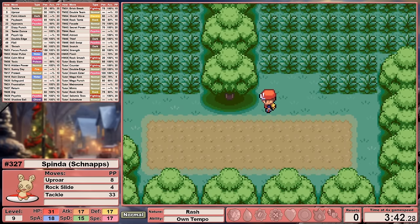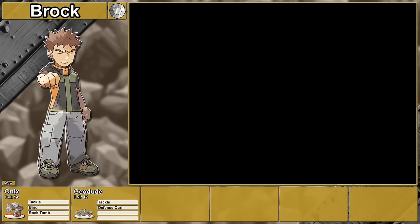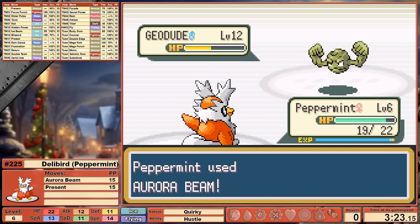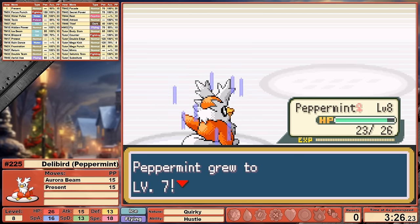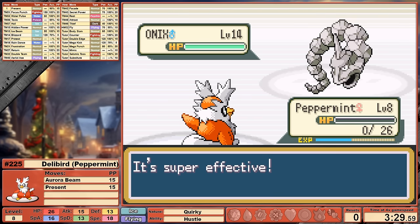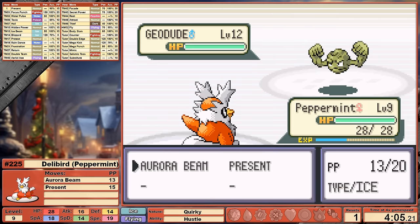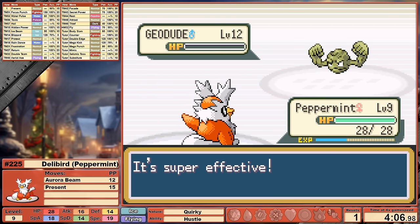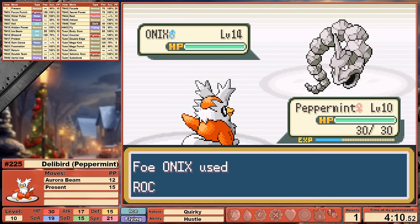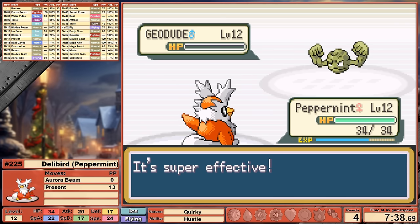Let's jump back to Peppermint and check out those Brock battles. Having STAB Aurora Beam is fantastic here. Even at only level 6, we can 2-shot Geodude without taking any damage, leveling all the way up to 8. That's where the good news ends, though. Onix's STAB, 4x super effective Rock Tomb against our super frail defenses, makes for some crushed Peppermint. I defeat Camper Liam, leveling up to 9 before starting the battle, and try again. It's the same story — at 21 speed, we're 4 short of outspeeding Onix. I went back into the forest, doing a little bit of additional grinding, leveling up to 13, and trying again.